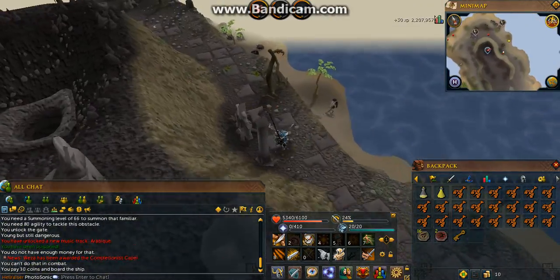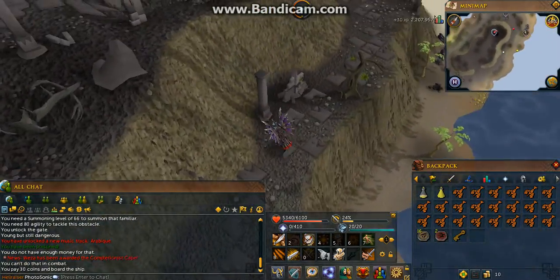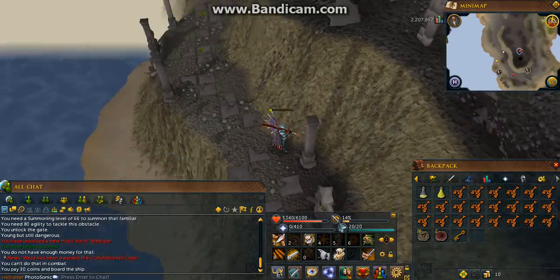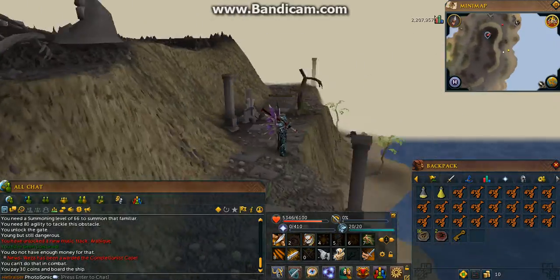I forgot to mention that the Red Spiders' charms are really good, though not as good as other methods. It's about 20% for each gold charm and 2% for the crimson charm. The Moss Giant charm rate is terrible, so I highly do not recommend going there.